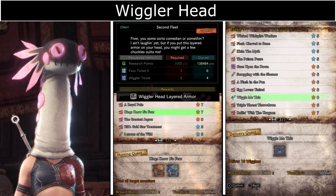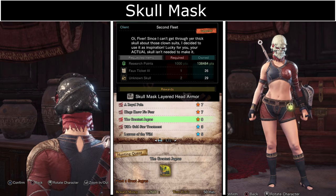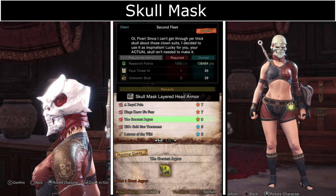The Skull Mask requires Full Ticket 3s which you get from the event quest The Greatest Jagras, which is also a good quest for dual farming. Unknown Skulls can be gathered from Bone Piles in Elder's Recess.